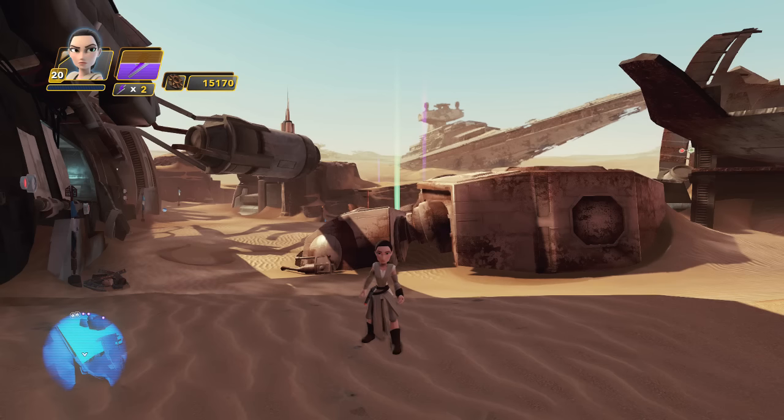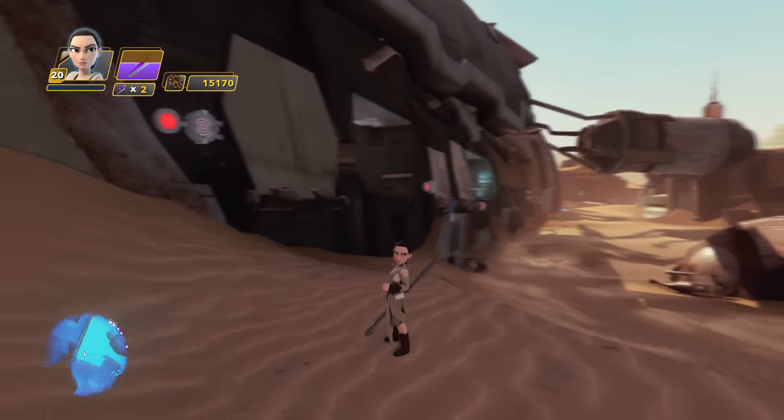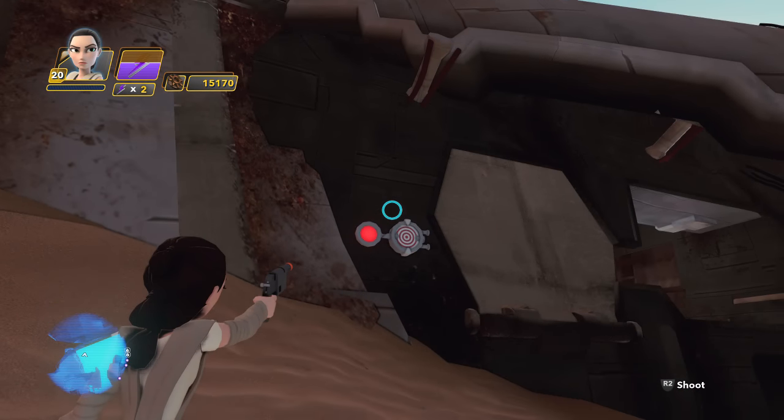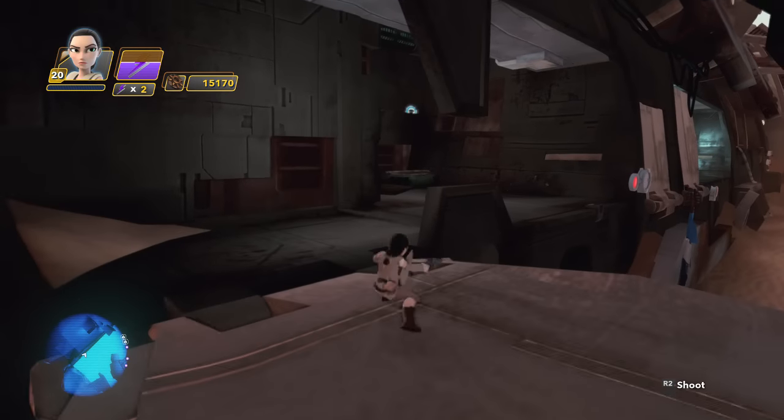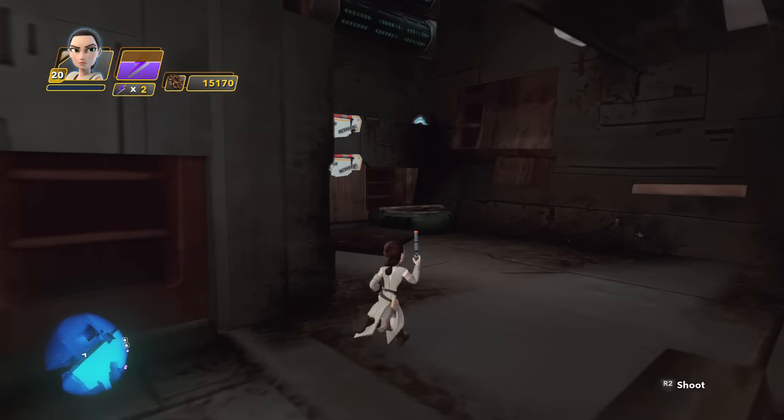The second hologame level can be found near the down AT-AT, similar to where you found the Champion Coin. To the right of that is a switch that you can shoot which will allow this platform to come down, allowing you to jump up and over onto this area.